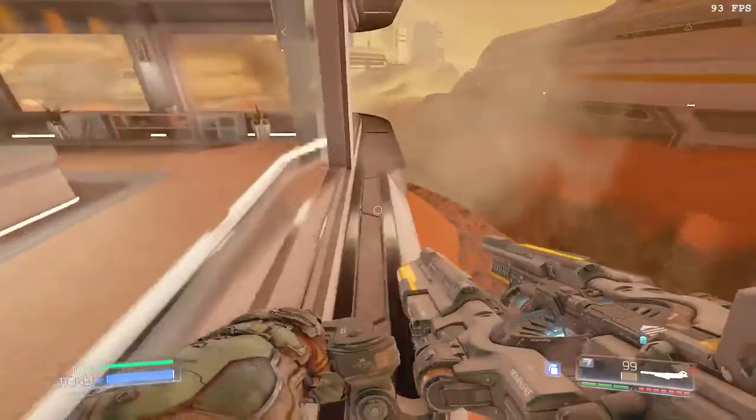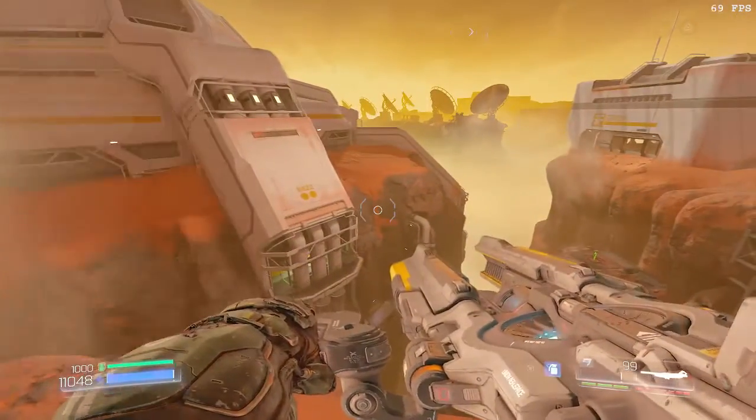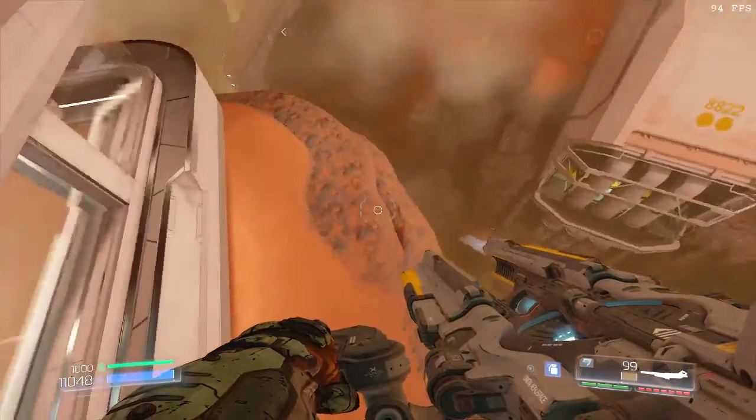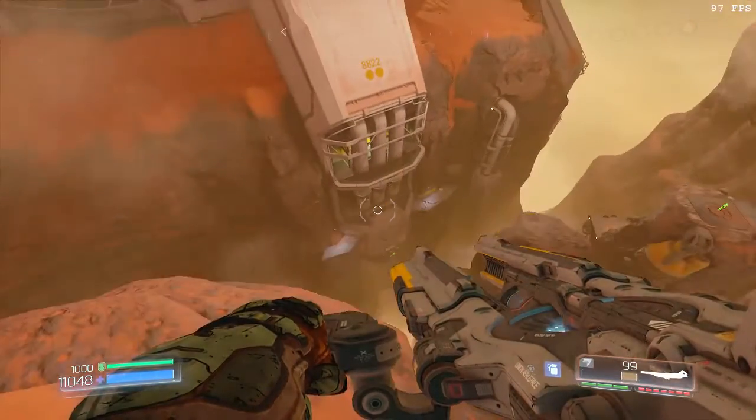You get up here, and about here — it's not really that important where you are, you just need to be up here on this ledge. Make sure your character grabs this invisible wall, and then you clear this with a boost.